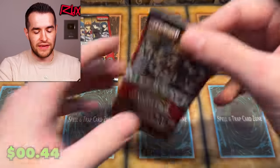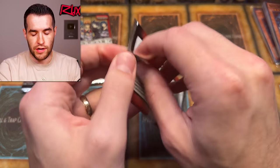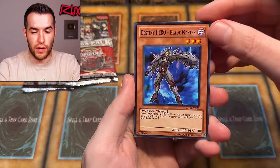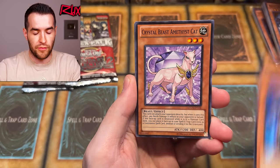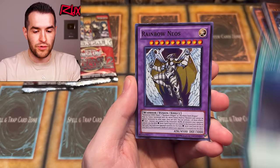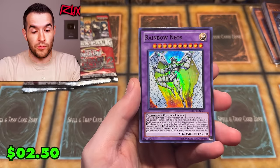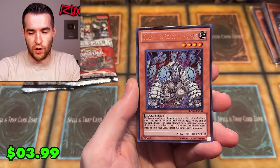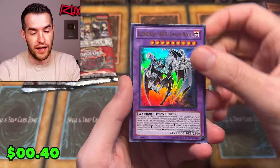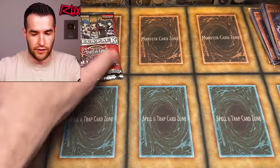Three packs left in this Legendary Collection 2 Duel Academy Years opening. Give us Cyber End Dragon, give us Shining Flare Wingman, give us Elemental Hero Flame Wingman. We have Bladedge — okay. DD Survivor, Light of Redemption, Rainbow Neos — this used to be a huge card; as a common it was like 15 bucks for a while. Secret Rare is Hoplimus again — a repeat. Chaos Neos, Neos Space, and Dark City — honestly feels like a pretty good pack.